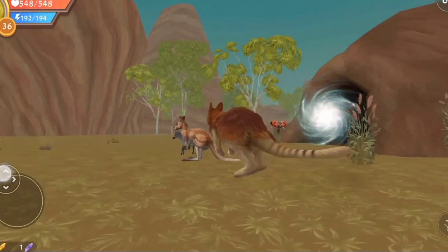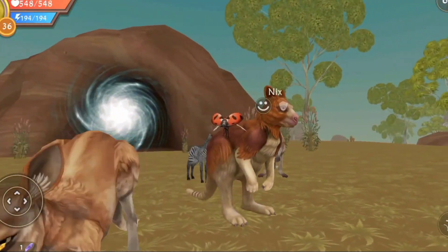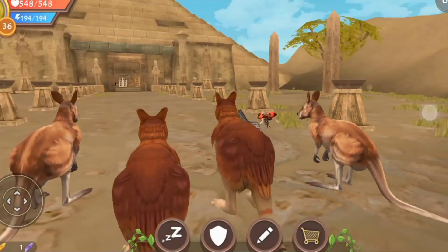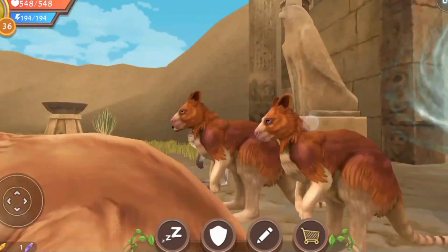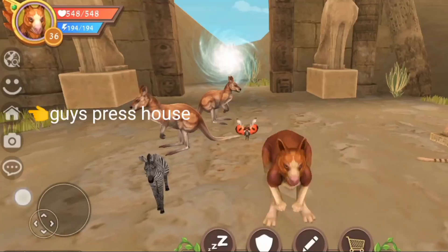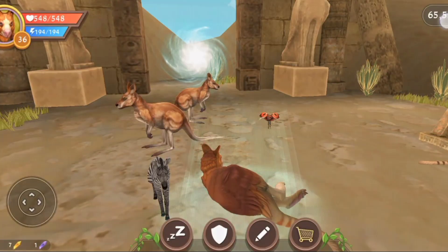Okay guys, I will show you the kangaroo pouch. Let's go to the den. Now follow my steps - you can see the kangaroo pouch. Press the house button and at the last moment press the coin button.